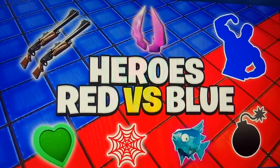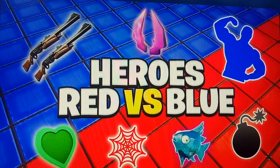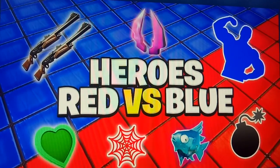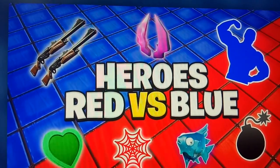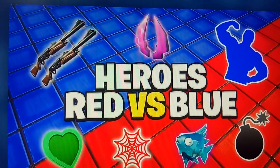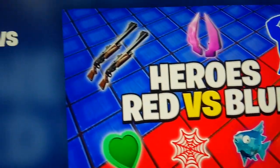Hi guys, welcome to our channel Rob Analysis. Today we are going to see the map code of the game Heroes Red versus Blue. This is a heroes casual game where you can use 10 different unlockable powers. This game was created by Dag, and the map code of this game is...